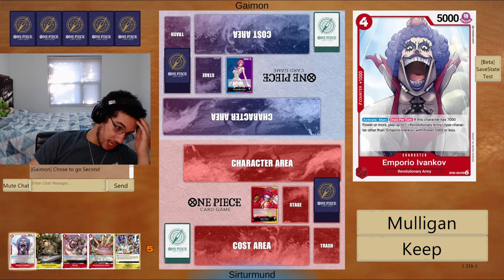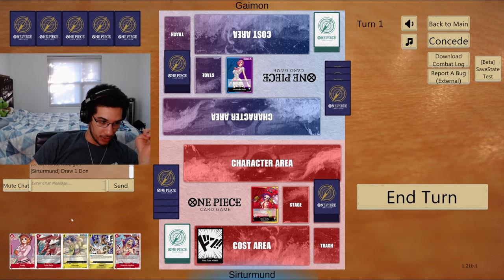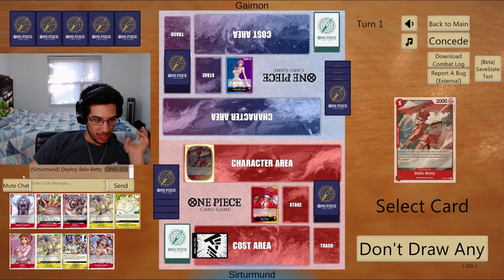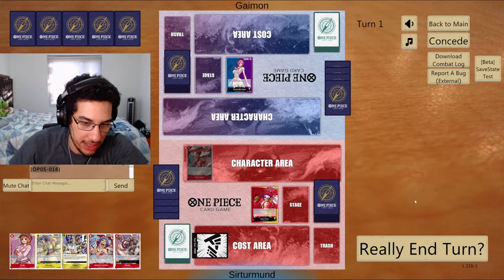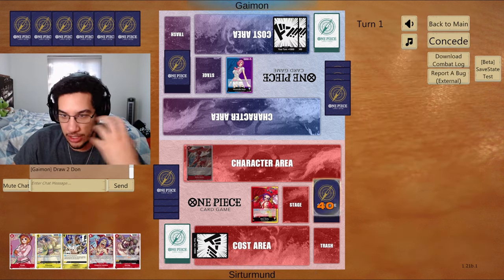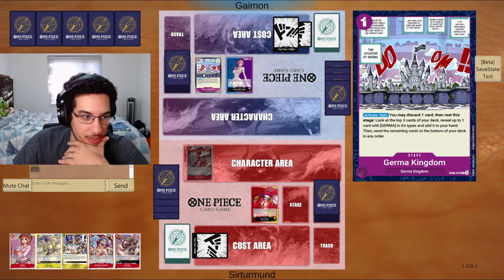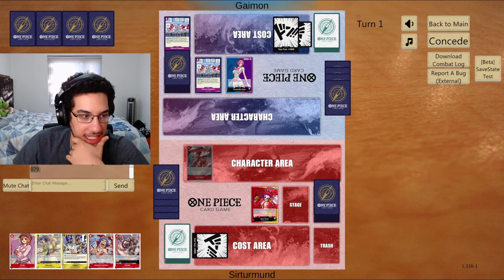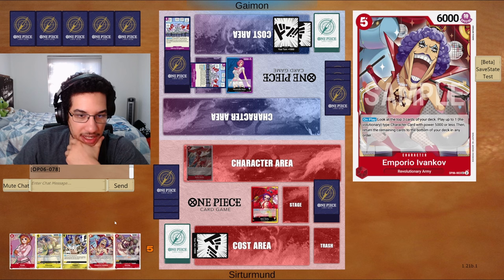The opponent chose to go second. We don't have a great hand, so I'm going to mulligan this. We get the Belobetty and the Ivankov — this is better. We get a second Ivankov here. I'm going to go Morley, because I want to play this on the next turn so that when we play, we can potentially attack with two things next turn. Opponent gets their German kingdom, unfortunately. We can also just play Morley and just attack with my leader the turn after, because I might play this Ivankov instead.